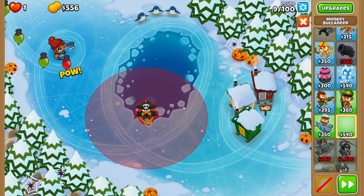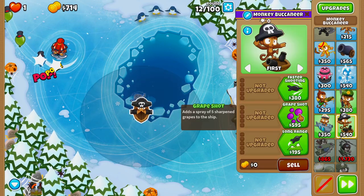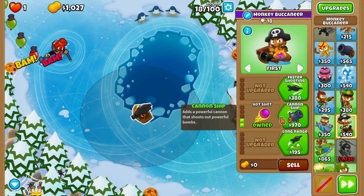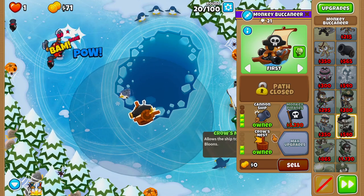On round 9 we'll grab ourselves a Monkey Buccaneer and place it right here. On round 12 we'll upgrade to Grape Shots, on round 14 to Hot Shots, on round 18 to Cannon Ship, and then upgrade to Long Range and Crow's Nest on round 20.